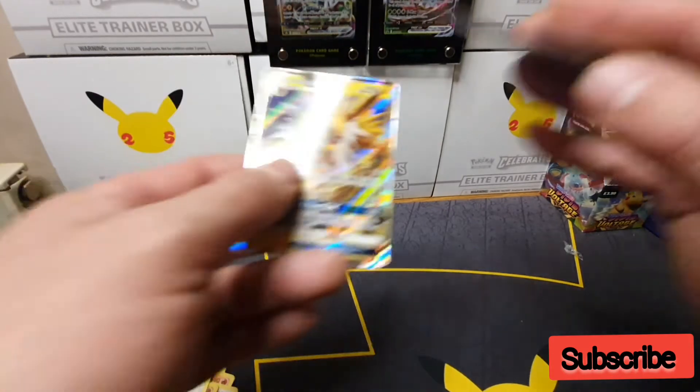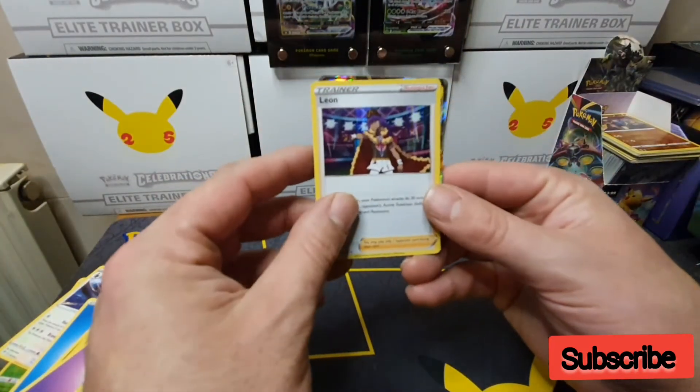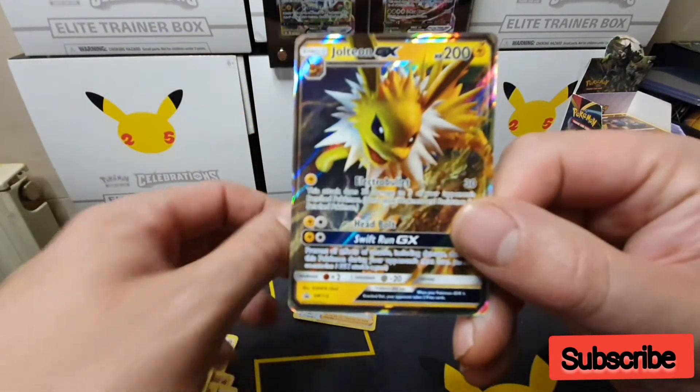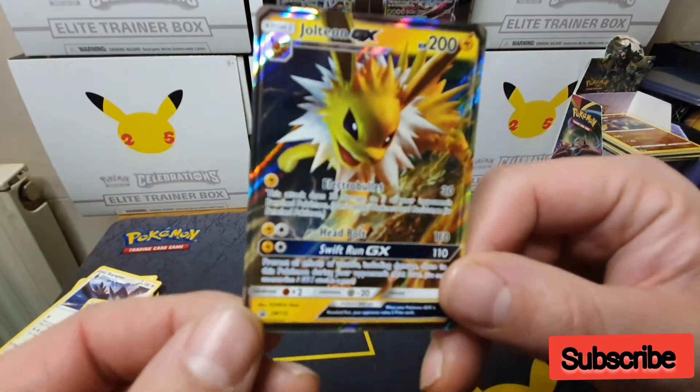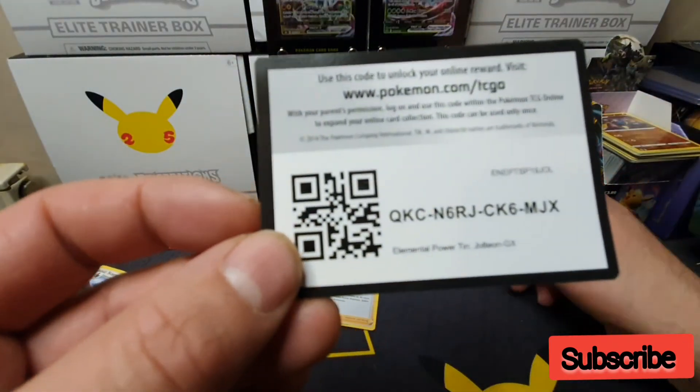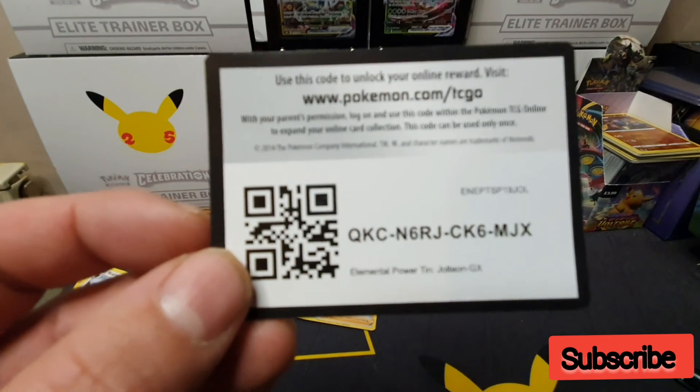The only thing we actually pulled really was the holo Leon, and then we have the beautiful Jolteon promo card — and I forgot one more code card from the box. Thanks for watching guys, see you next time.